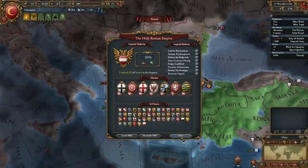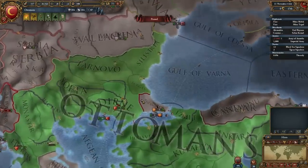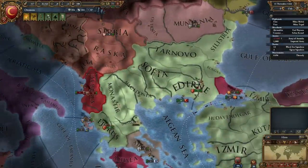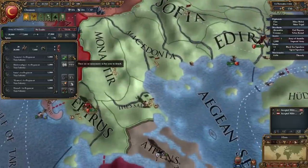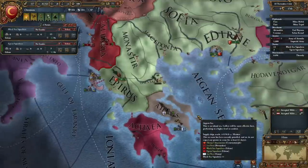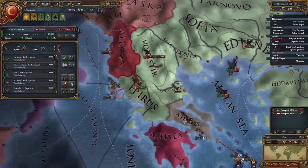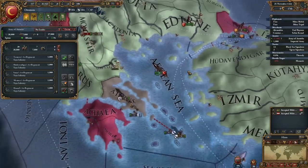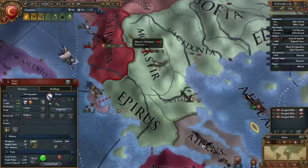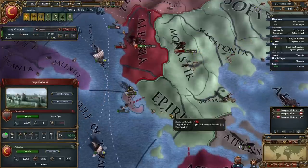Holy Roman Empire — something that we don't have much influence in, but could potentially affect us down the road. Let's go to political map mode. Let's kick the crap out of these. Athens has entered a military alliance with our enemies, so let's definitely send in our troops.